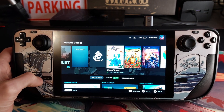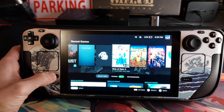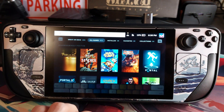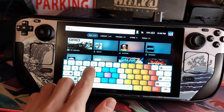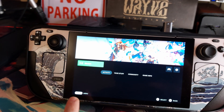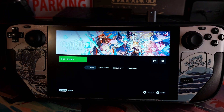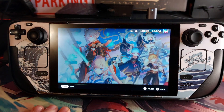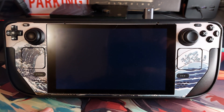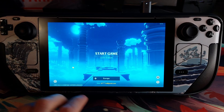Now let's move to the Steam Deck itself. On your Steam Deck, use the same account as on your PC. Go to Library and type in Genshin — it will pop up. Yours probably won't have a custom picture like mine, but don't worry, you can add one yourself. Hit Stream and you're all set — your game will start.